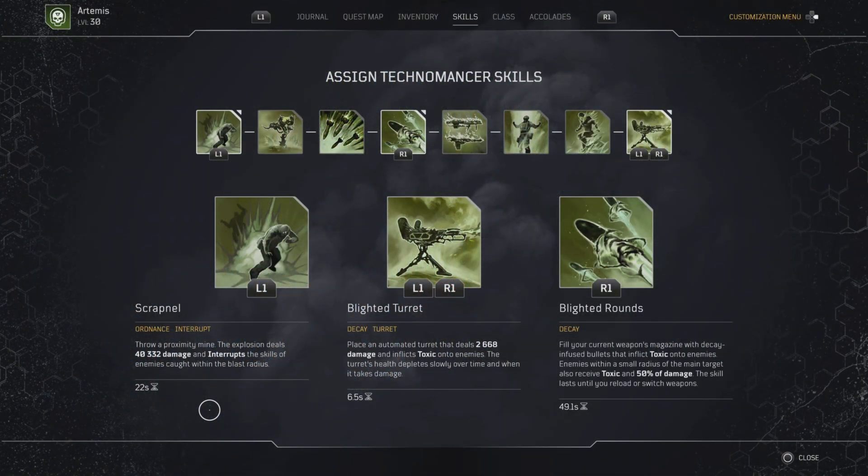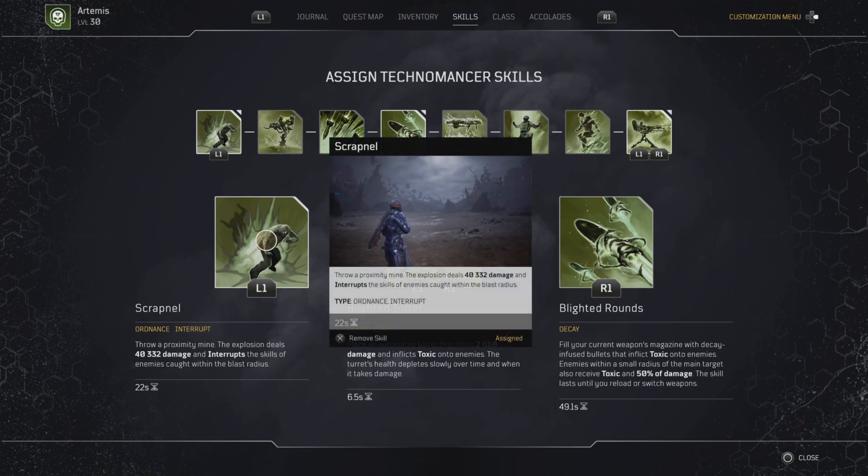Let's start off with the skills for this Technomancer build. We're going to be using Scrapnel, Blighted Turret, and Blighted Rounds. We'll be spamming Scrapnel and Blighted Turret and keeping Blighted Rounds up. Scrapnel is a proximity mine that explodes dealing over 40,000 damage and also interrupts enemies.